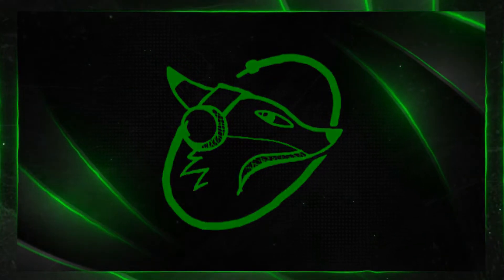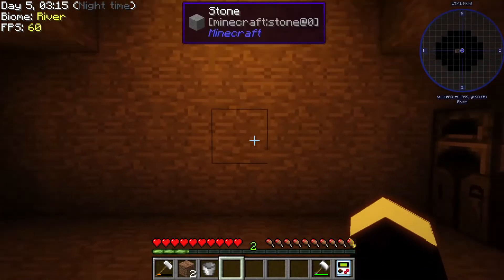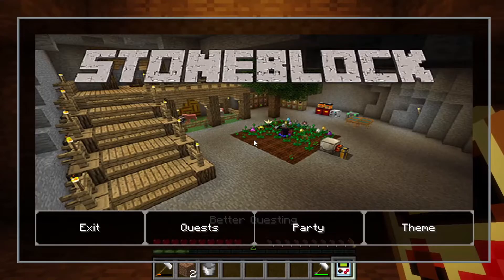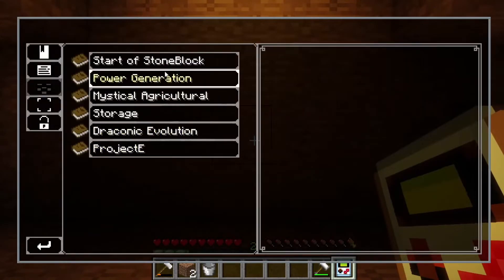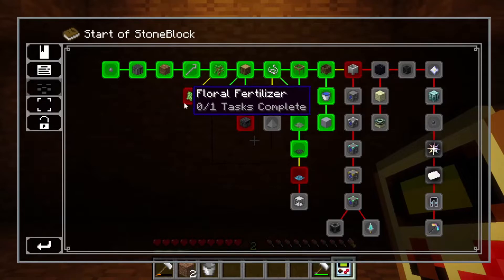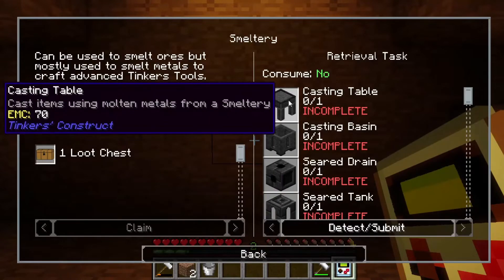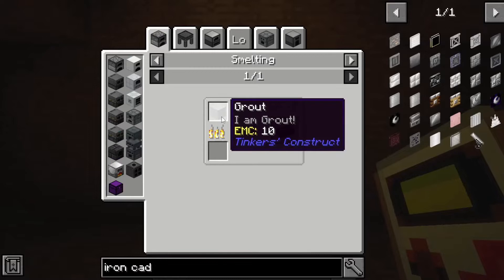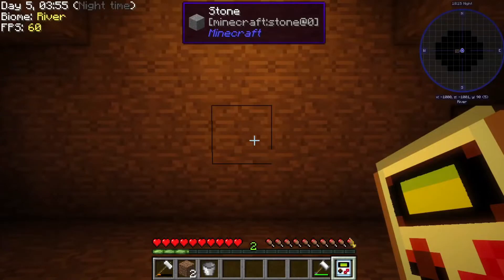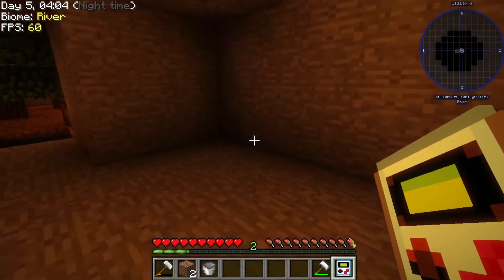We need to make the mob farm over this way, so we need to clear out this hallway. I don't know how to make mob farms, so this is going to be a learning experience for all of us. What this wants us to do is make a mob farm — we need bones from skeletons and we need grout, which we can get pretty easily. But I want to figure out how to make the mob farm first so the mobs can start spawning while I'm off doing other stuff.